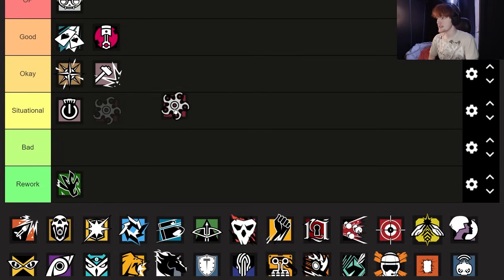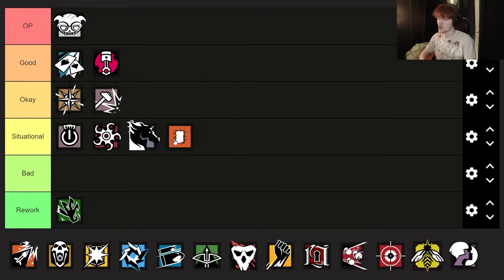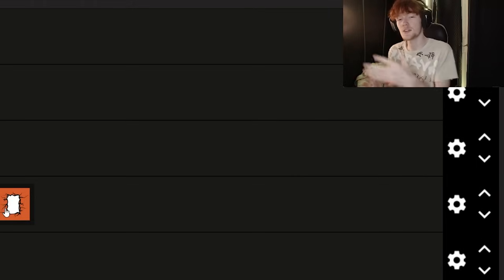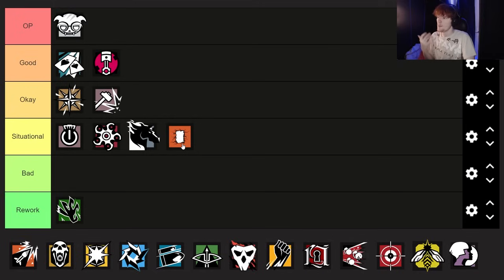Somebody else who is just as situational would be Hibana, Maverick, and Thermite. All the hard breachers are situational because there are some maps where you can't really bring them and have it make sense all the time. For example, on Hookah Coastline you're never going to bring a Thermite — what wall are you going to get open? The quad wall? They'll kill you on rappel. The VIP wall? You can bring hard breaching charges. Ace you can bring to every single site and get a wall open, but Thermite, Maverick, and Hibana won't get as much value as a solo queue player, which is why they're situational. I'm not saying these operators are worse — you're just only going to use them situationally.